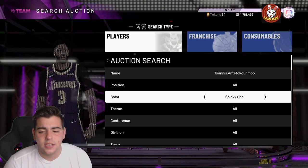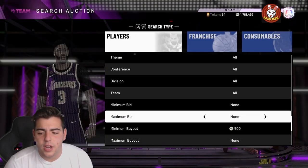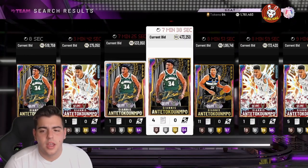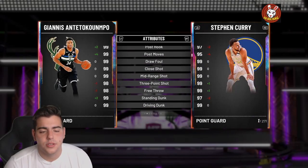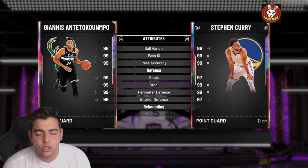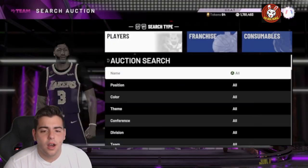The Giannis Antetokounmpo filter is absolutely insane — we got the Takeover Giannis and the two GOAT Giannis cards. I want one of these Giannis cards so bad. That point guard Giannis is absolutely insane. I think 2K is definitely gonna drop packs to drop value in every single card in the game.